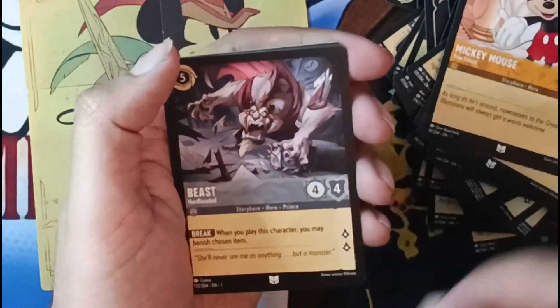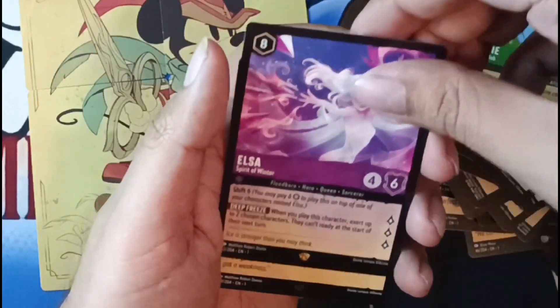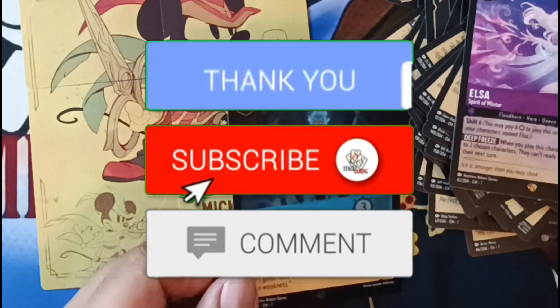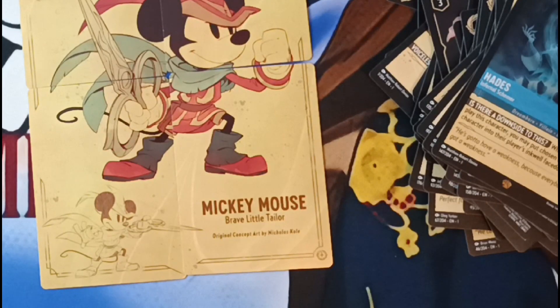Regular Mickey — we actually don't have one of those yet. Beast, Genie — it's a super rare. And that's a legendary Elsa — so awesome, we'll end on a legendary. And a legendary Hades foil — that's a way to end it, very nice. So no enchanted this box, but awesome opening. Thank you guys for watching, hope you like and subscribe, see you all next time!